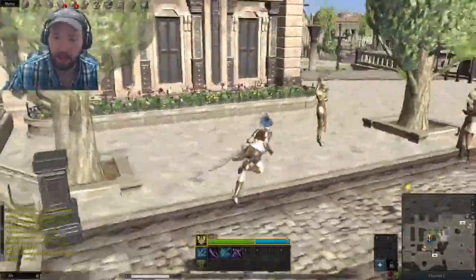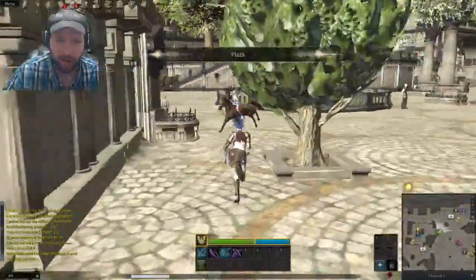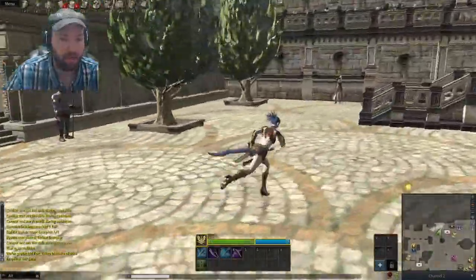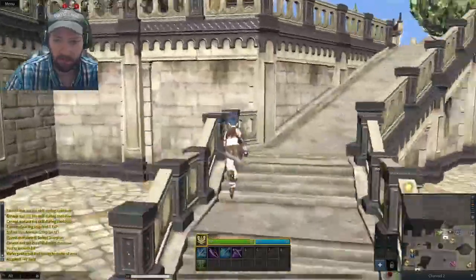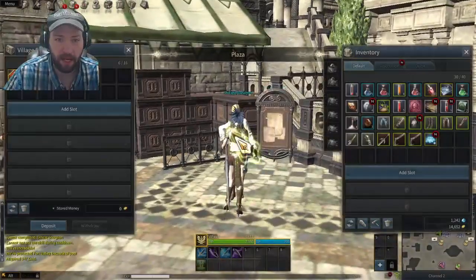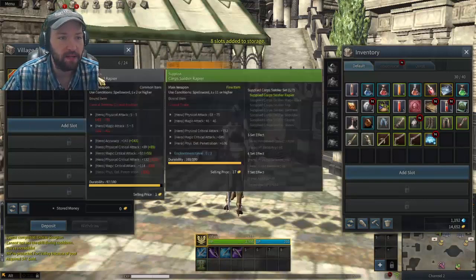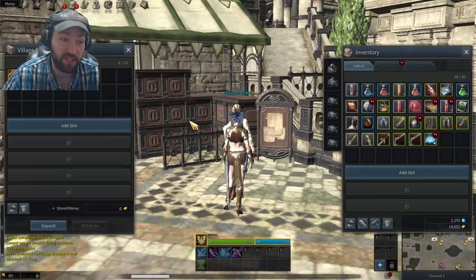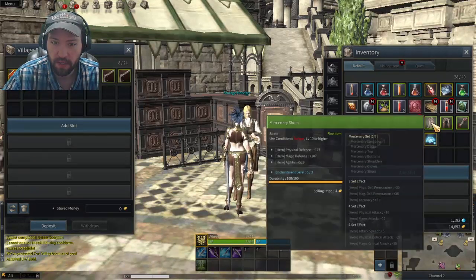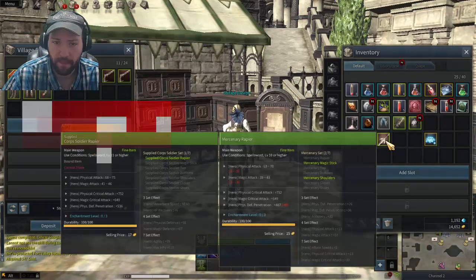And there's also like a storage house - a bank you can use. I'm gonna go ahead and run over and do it right now. It's like a bank, and you can add a slot to the bank for a little bit of cubic, which I'm gonna go ahead and do because two slots isn't enough - three slots probably not enough either, but right now we can go ahead and just store a lot of the stuff I can't use and then I'll probably put it on the auction house later.